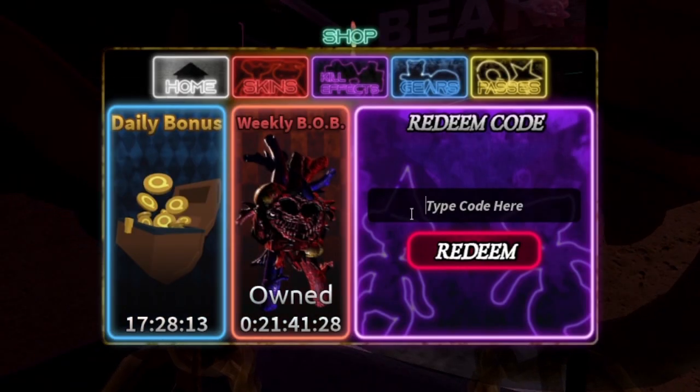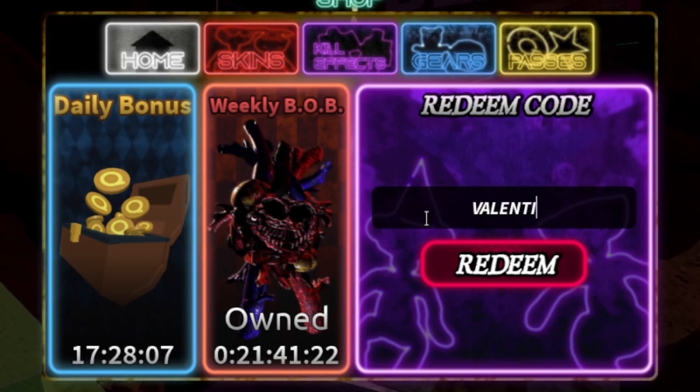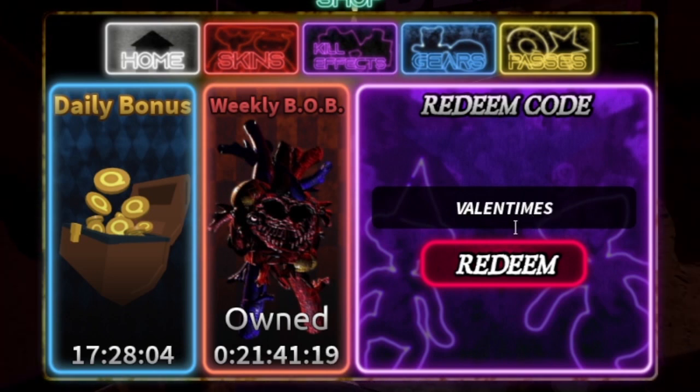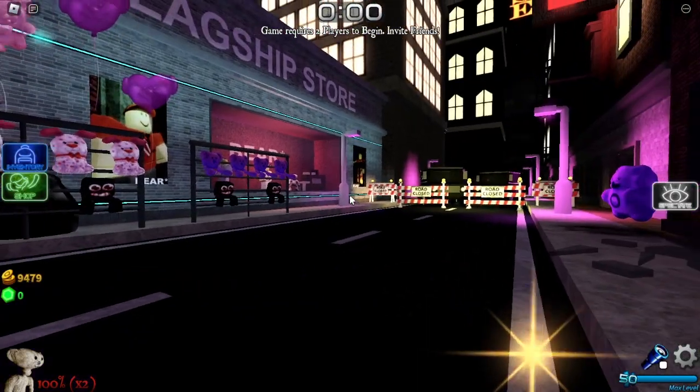First we're gonna show you guys the promo code. Instead of being 'Valentines' it's 'Valentine's' — so right here, type Valentine's, there we go. You get the heart balloon kill effect and 141 Robux. Anyways, now let's check out the lobby.